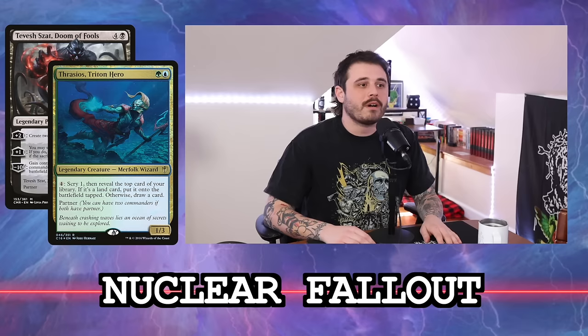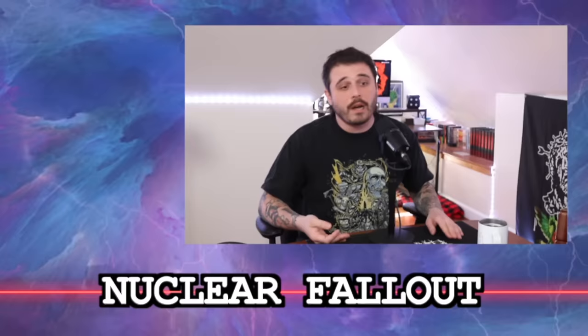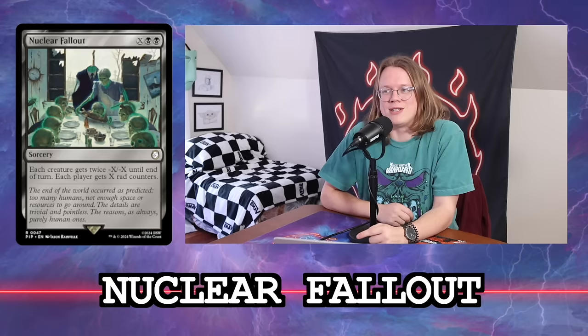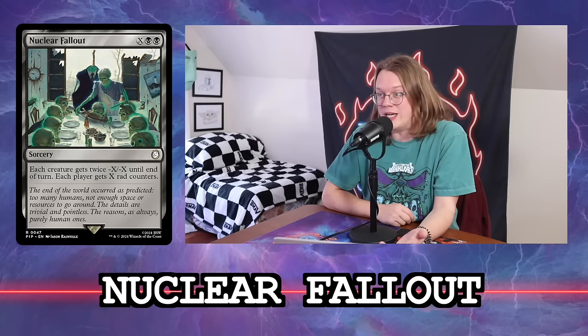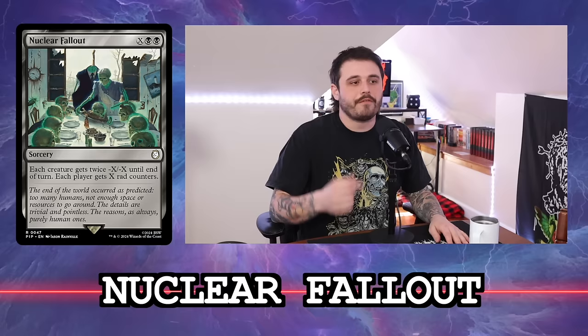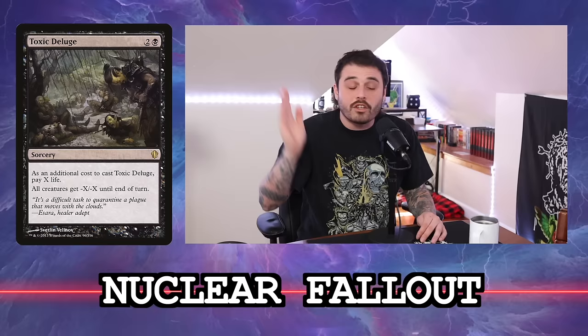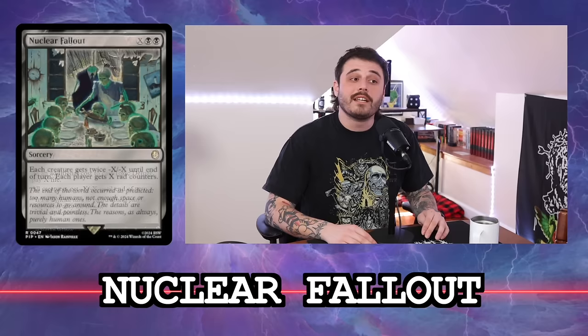If someone has a Drannith Magistrate out and you have this in hand, I like having ways to work around Magistrate without killing it, because if you fail it's still there stopping other players. It's not a four — you're not going to see this card in every black deck. Toxic Deluge is still better for the control and guaranteed flexibility at three mana. But it's close, it's in the conversation. 3.5.